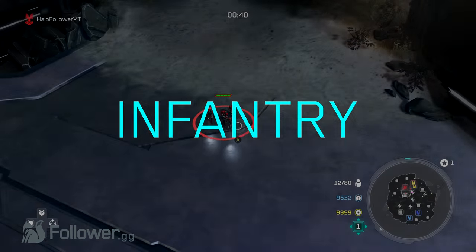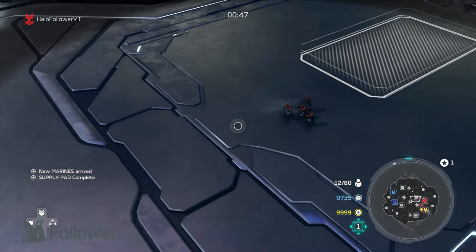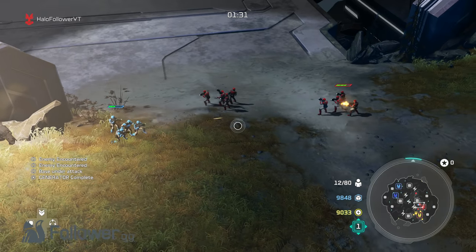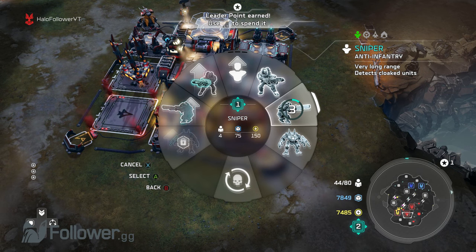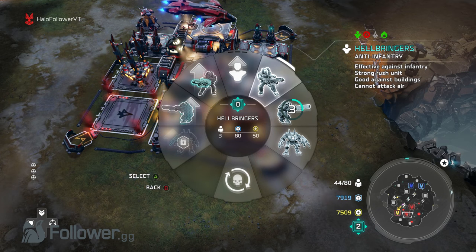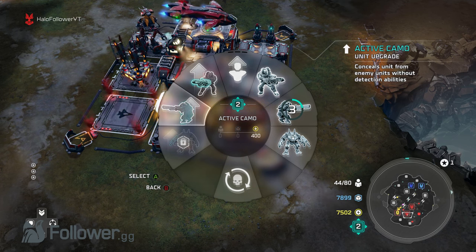Let's start off with Infantry. With Isabelle, you don't want to spend too much time with basic infantry units. But the units recommended, if you were to go with infantry, would be your Marine class — quick and cheap to produce, and also pretty good for support. Our personal recommendation is the sniper units. Snipers can help you pester and pick off your enemies, and possibly even cover your allies from an upcoming attack. Remember, Isabelle is a support leader, so these snipers are great for cover fire while you work your other strategies out.